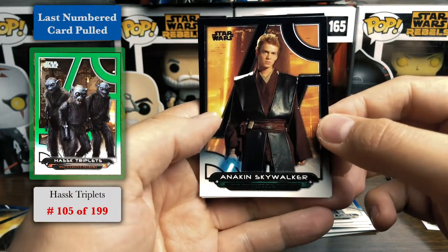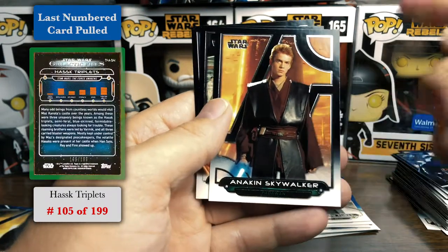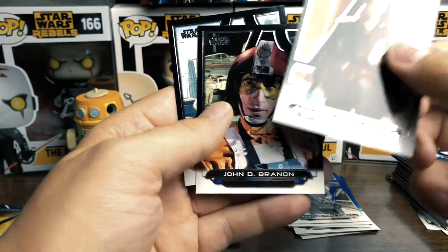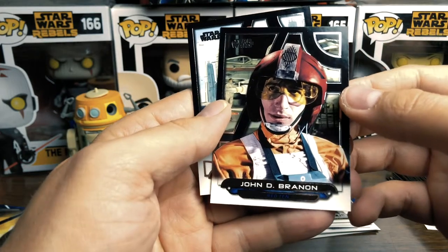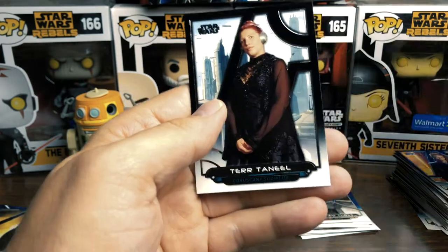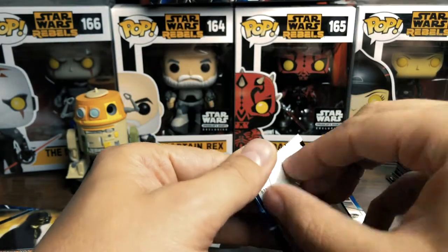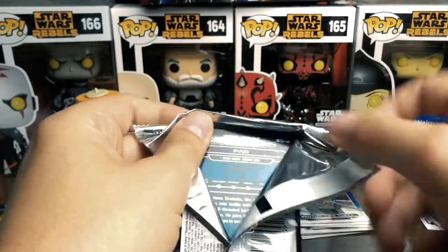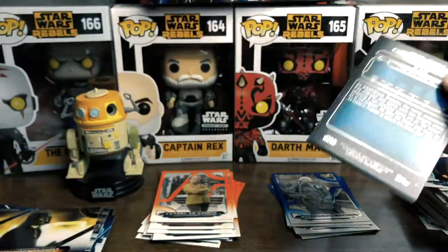Hayden Christensen is an awesome Anakin Skywalker — his performance in Revenge of the Sith is just amazing. John D. Brennan — tell me that doesn't look like Kylo Ren, that totally looks like Adam Driver. And then Turtien Teal. More packs — where's the auto? Auto or just Rebels cards — I want an Ahsoka.